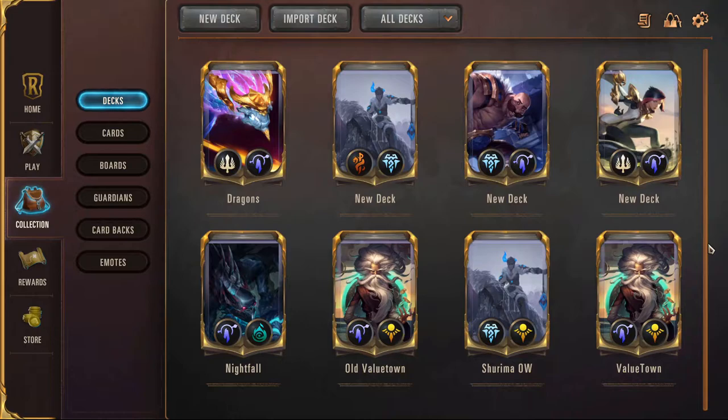A second benefit: say you queue with a Bilgewater Ionia Champlers deck on the ladder. If your opponent sees that, they're confused. They're like, 'What do I mulligan for? Is this control? Is this aggro? Is this midrange? What the hell is happening?' They just don't understand what your deck is about. So unpredictability, by default — and I'm serious about this — it makes you have an easier time queuing, because the opponent can't always save that Vengeance for Nautilus on turn 7, for example. They have no clue what your power play is going to be.